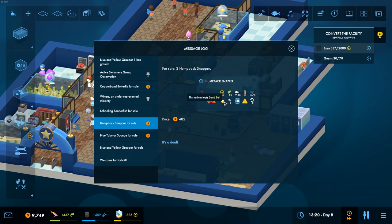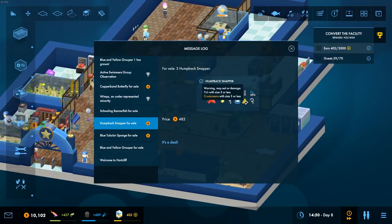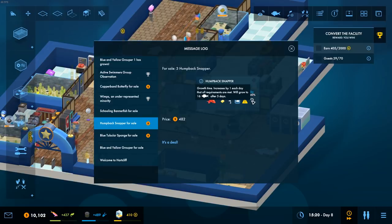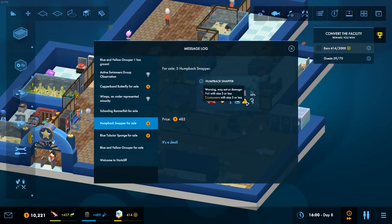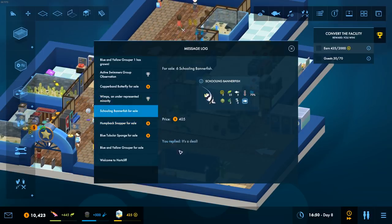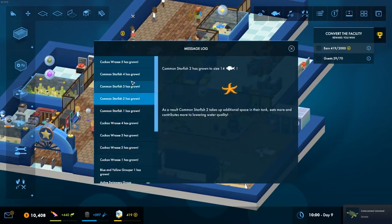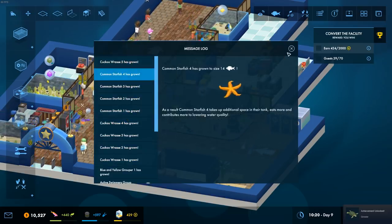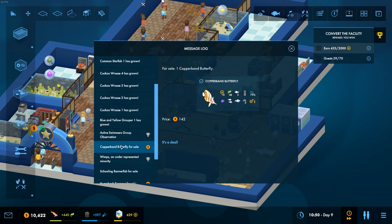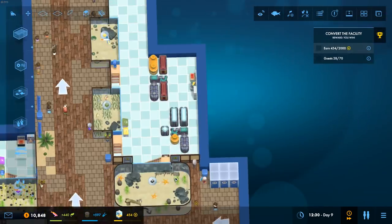The problem is it says at the moment it eats fish with three or less, but then when it grows up it gets bigger and can't be kept with smaller fish. All the races have grown — everything's grown in that tank, that's awesome. We're going to get a nice little boost off all of those. I want this one because it's a wimp. We're going to build a wimp tank!